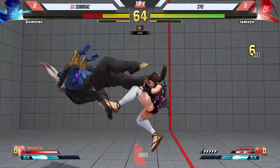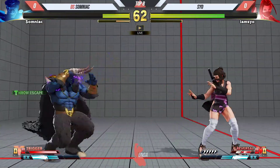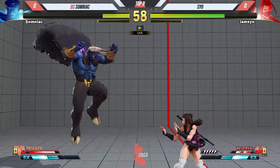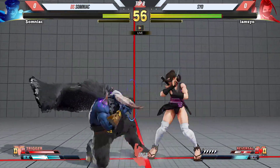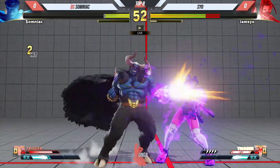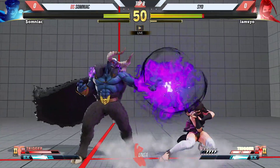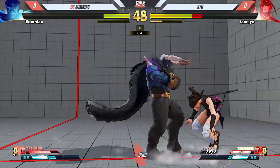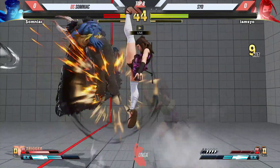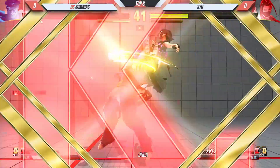Some seems to be going for crouching light punch as his default anti-air in a lot of these spots. It's very good against Ibuki. Ibuki's medium buttons in general are very prone to losing to light punch anti-airs, even if they're not real anti-airs, but especially if they aren't. And Ibuki's best jump button is her medium kick, so it's a very effective anti-air.